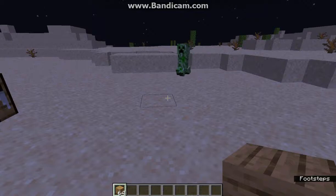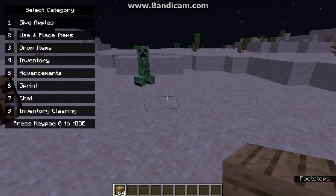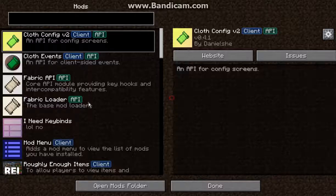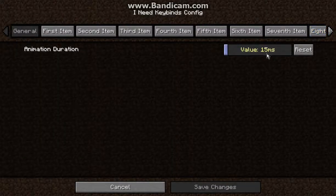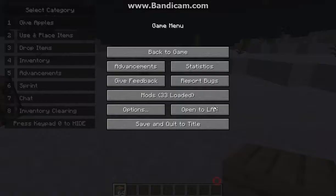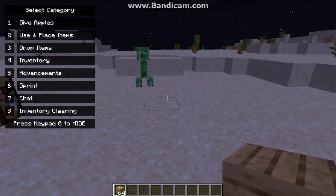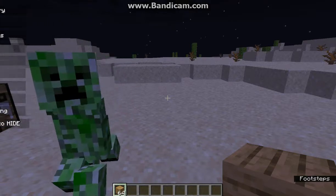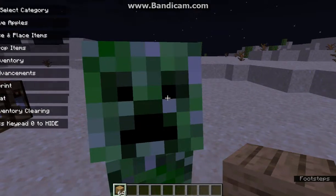So to access it, you'll press 0 on the keypad by default, and it's going fairly fast due to the animation speed I set up. It's 300ms by default, but if I go to 5 seconds and apply that, it'll take a bit to exit and a bit to enter again.